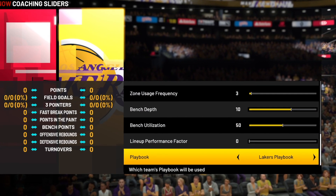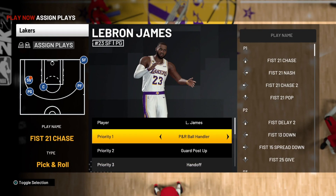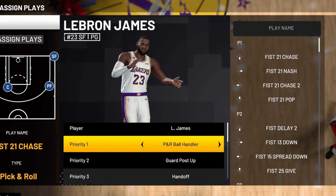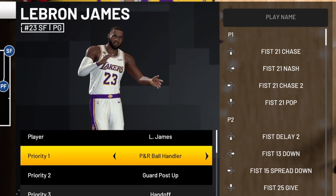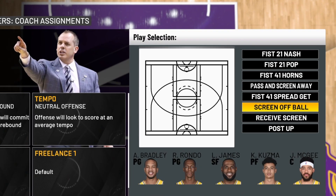Obviously in MyTeam, you will want to buy the playbook, but anything outside of MyTeam, you can just go to coaching sliders and equip the playbook yourself. The plays we'll be focusing on is the pick-and-roll ball handler play, so make sure your player's got that pick-and-roll ball handler equipped. And in the offensive setting, make sure the play selection is set to such.